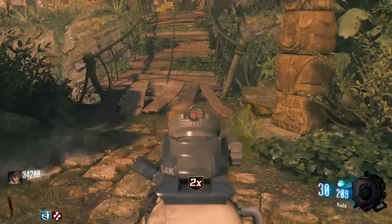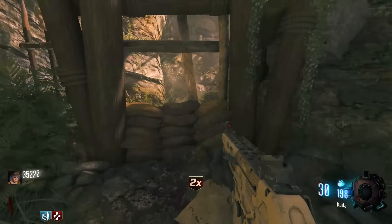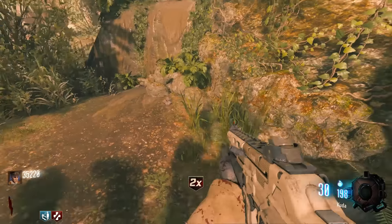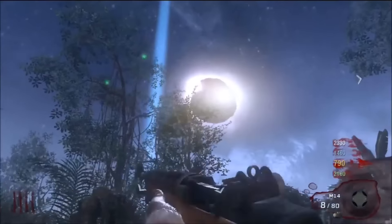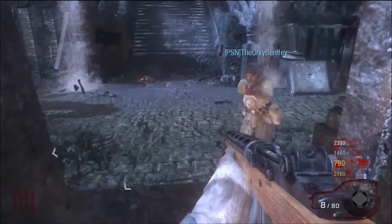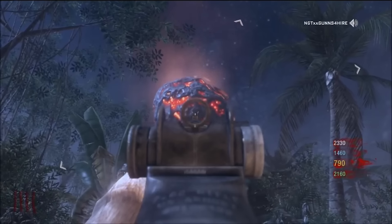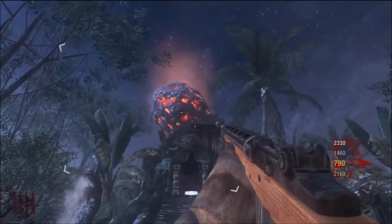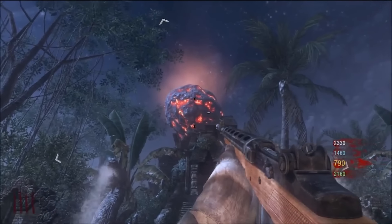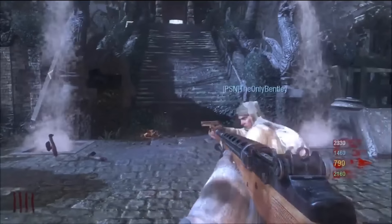Next up on the list we have Shangri-La. Whilst not my favourite map, one thing I can admire about it is the eclipse mode. When you're doing the easter egg and you switch from day to night, this map has a completely different feeling to it. I love the ambience and the setting of this map during the day, but when you change it to night it just has a completely different vibe. And for me that deserves a mention.